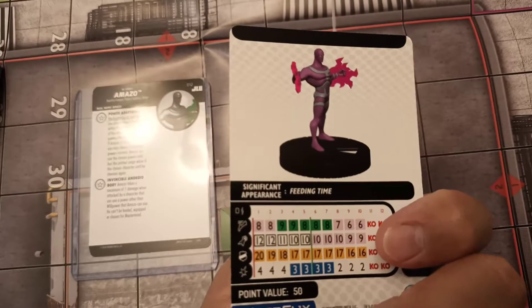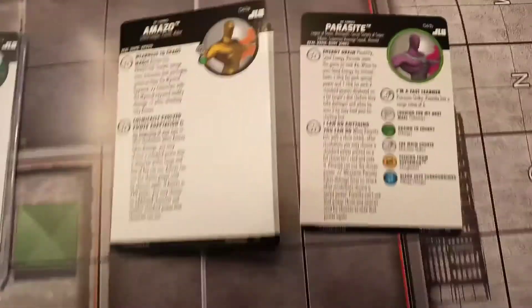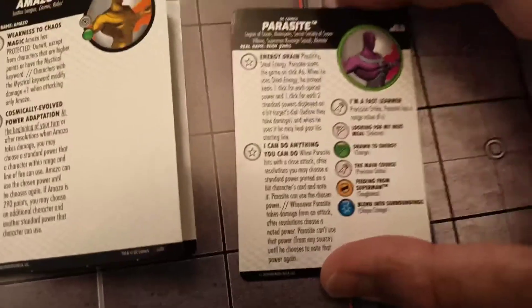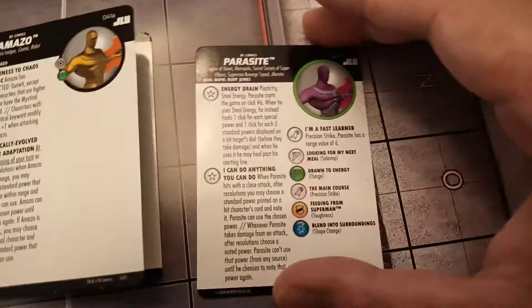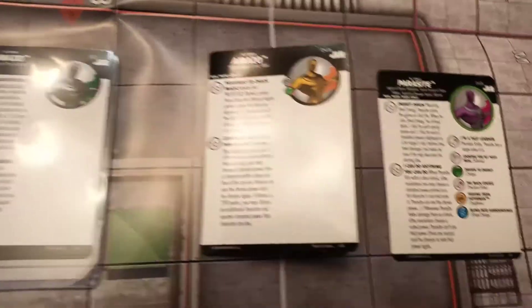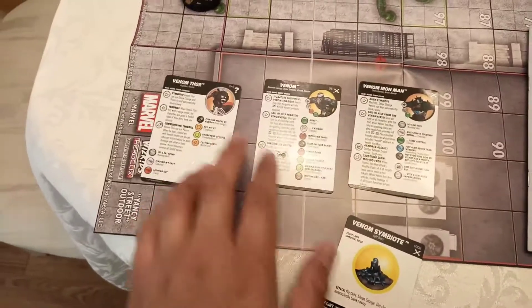Parasite's pretty cool. He has Steel Energy and then he has traded Steel Energy, and then he starts on Click 6 and then he can heal all the way back to Click 1 and then he gets super strong. He's kind of like a Venom Amazo in my opinion, that's why I kind of like him too, because he has shape change and plasticity with the Steel Energy. These are just like two rares and then a rare prime, so it doesn't seem fair, really. But the Justice League is from a new reset too, so it's probably why I'm not sure how it's going to go.